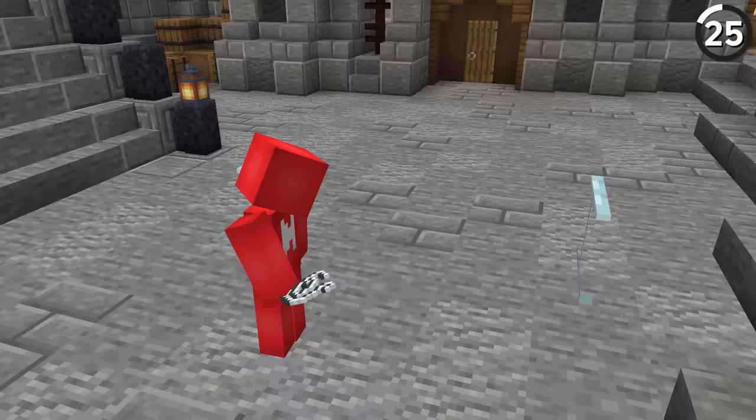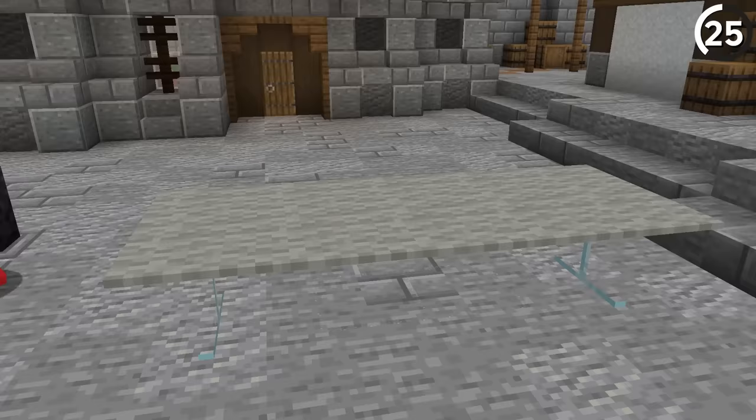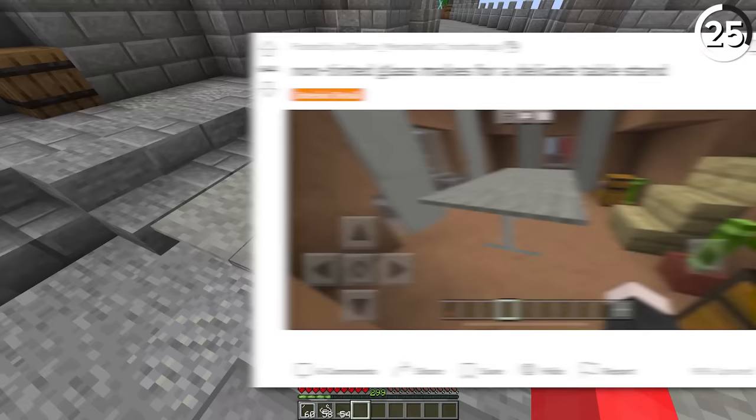If you place two glass panes in a line like so, it makes for a convincing base for a modern-looking table. What's most impressive is that this user used the lack of a texture to imply the T-shape for the legs of the table. Very clever.